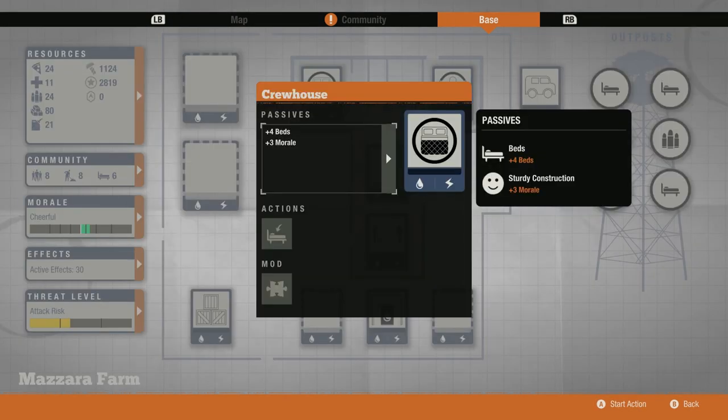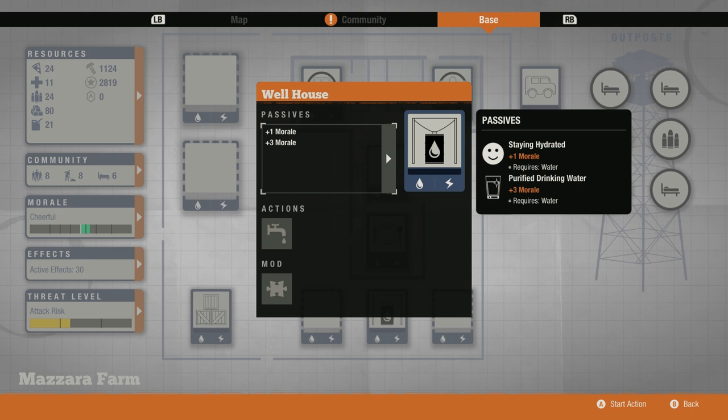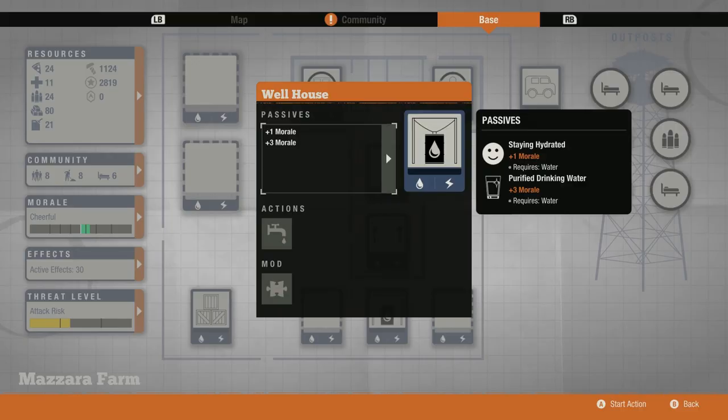Upstairs, we've got a bedroom which supplies your community with four beds, which is actually equivalent to the large facility bedroom you could build yourself — so in some ways you could argue this base actually has three large facilities, just one of them has to be a bedroom. Then down below, we have a well. The well is really annoying for me because I have permanent water and power due to beating the game with the builder legacy boon active, so the well is useless for me. If you're going for the same perk, it'll be useless for you too.